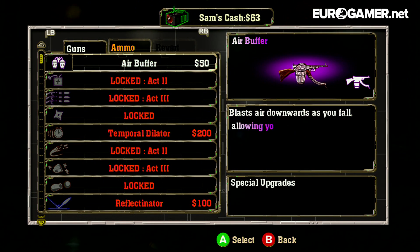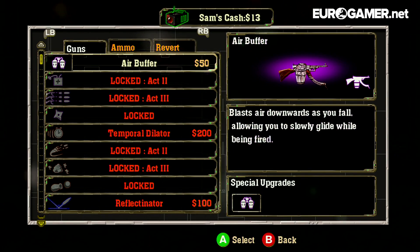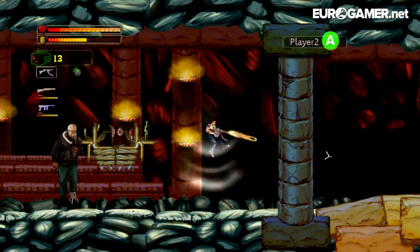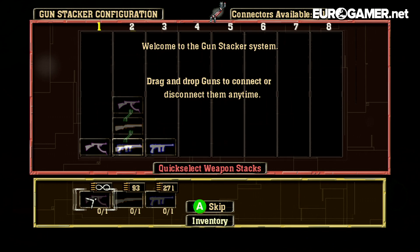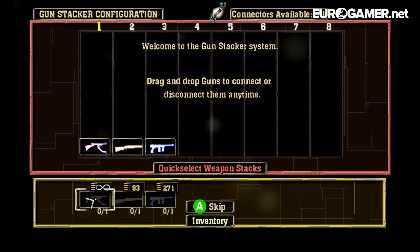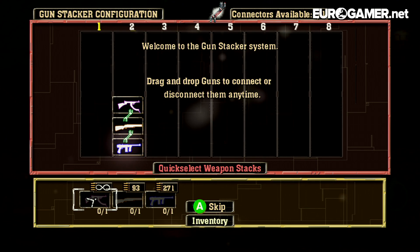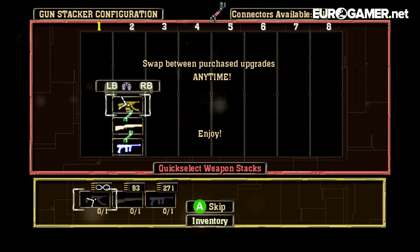I've got the money — I can buy an air buffer, so I might as well buy an air buffer. This will replace my Tommy Gun, I believe. Now with my air buffer, I can see it's a gun that, if I shoot it, slowly glides me down. And here we go — I've got my gun stacker. This is the big unique selling point for Serious Sam Double D XXL: the gun stacker. You can stack guns on top of each other — you can have up to six weapons stacked up. It looks quite crazy when you've got all six guns stacked up. You have to unlock connectors and guns to stack them up.